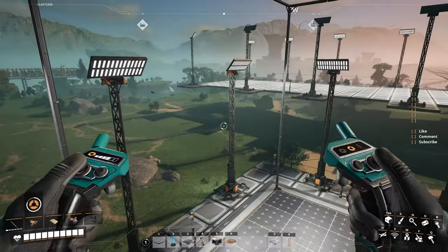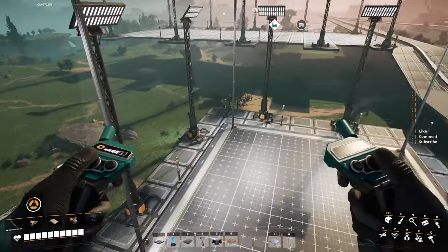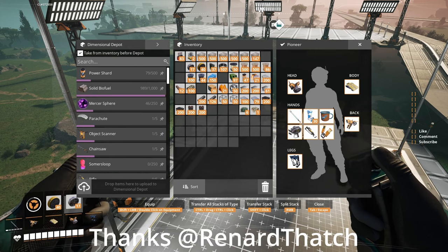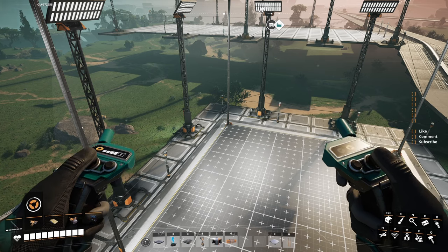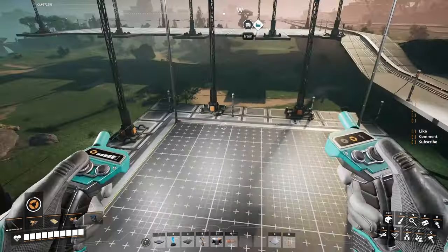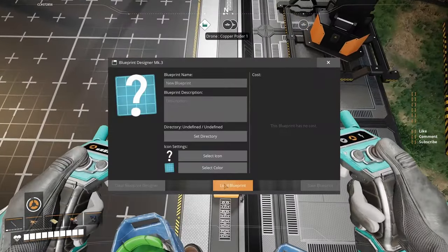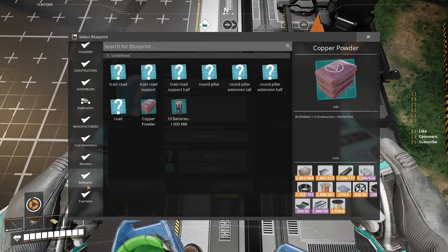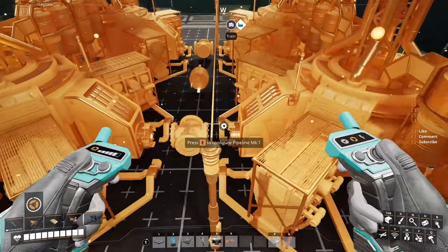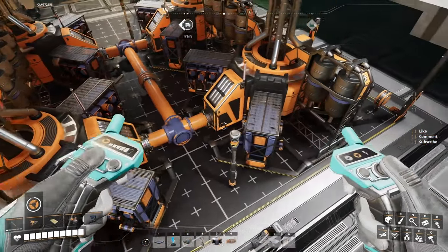Welcome back guys, thank you for joining me in another episode of our masterclass. Today we're gonna take care of the fuel generators because I had a comment from a subscriber called Renard Thatch — the time that we get to play with the fuel generators, we only have to use the mark two blueprint designer. He's kind of right about that: the blueprint I made in mark three you cannot use until you basically get to the end of the game, so it's kind of useless. I'm sorry about that, so I'm gonna do the right thing and recreate this.